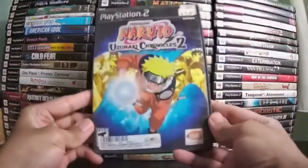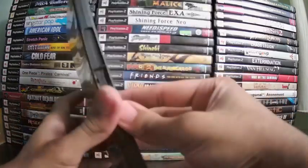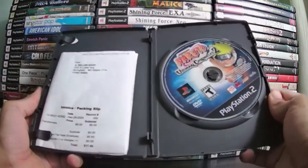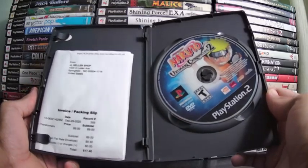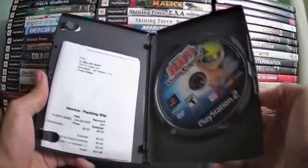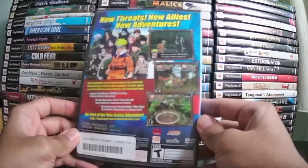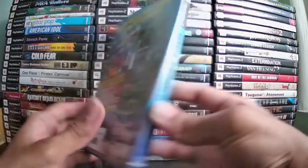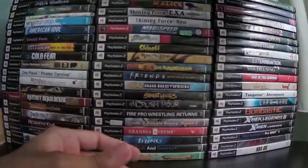This is Naruto Uzumaki Chronicles 2. I beat the first Uzumaki Chronicles but haven't beaten this one. I got it from eBay — this is actually the packing slip, not the manual. I only played the first level, where you had to save a burning village. It's a beat-em-up with a two-player head-to-head fighting mode. I need to finish this because the bit I played was fun.